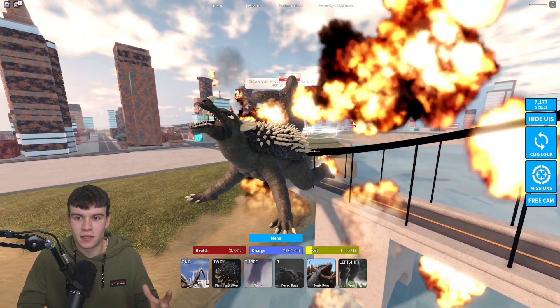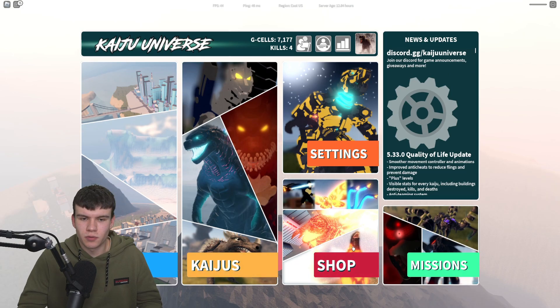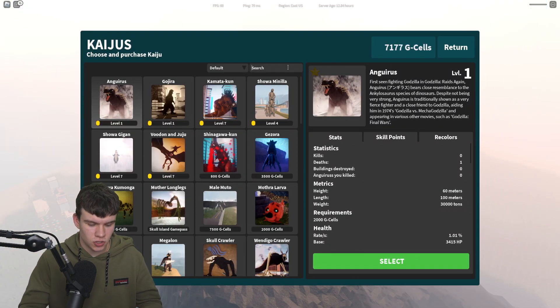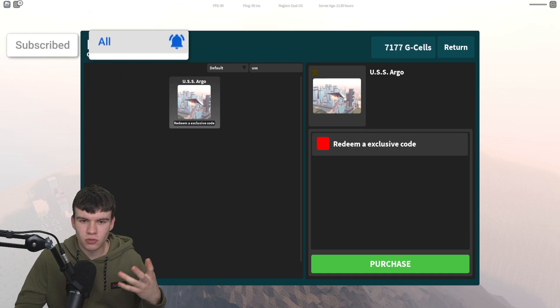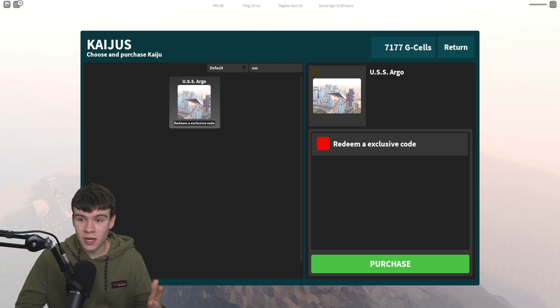Let's quickly wait for this to go back to the menu. So pretty much, if you go into the shop — this one — and if you're just searching USS Argo, as you can see, you're going to get this one that says 'Redeem an exclusive code.' In today's video, I'm going to be showing you exactly how you can get your hands on one of these codes and where to redeem them.